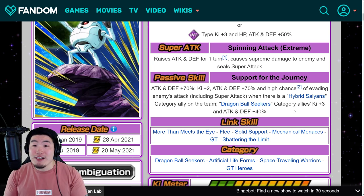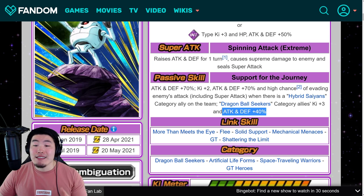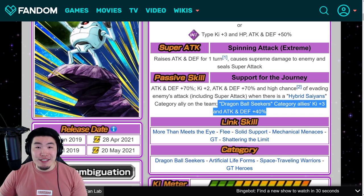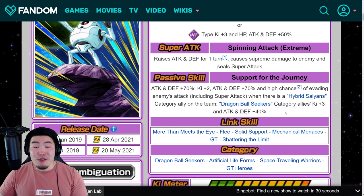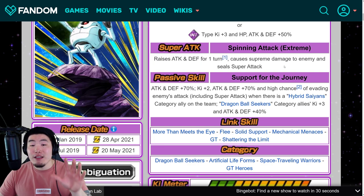Overall, just a very solid free-to-play Xtreme Z Awakening — solid boost on the passive, of course, but amazing support for Dragon Ball Seekers. Ki+3 and Attack and Defense plus 40% is no joke, and the guaranteed seal can be very clutch. I do kind of wish that he infinitely stacked Attack and Defense, but maybe that's asking for a little bit too much. I think he's very, very solid.